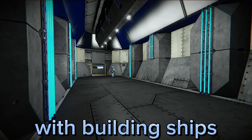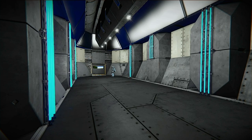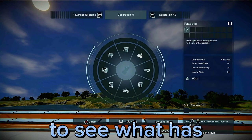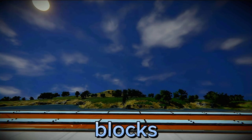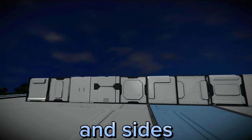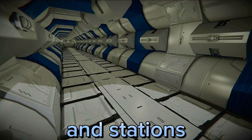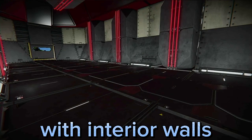One problem I had with building ships and stations was giving them interesting floor designs. In order to solve this problem, I searched through available blocks to see what has interesting patterns. I then discovered that the passage blocks have a variety of different patterns on their tops and sides. By using the block faces of passage blocks, you can create many different types of floors for your ships and stations. These patterns also look good when paired with interior walls.